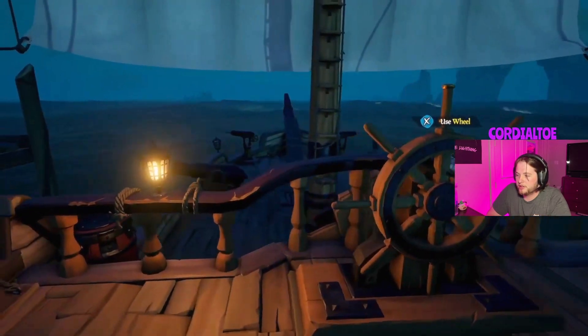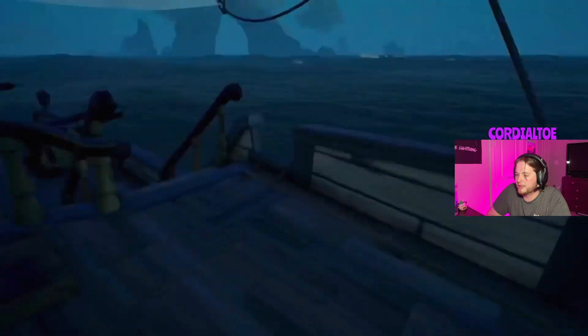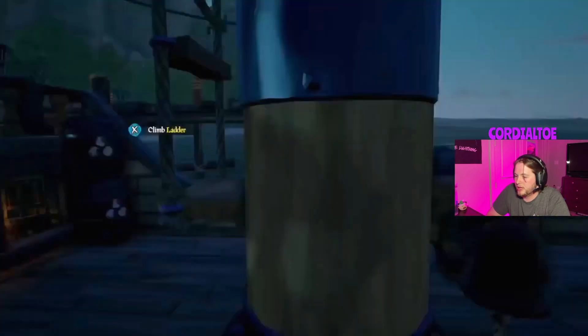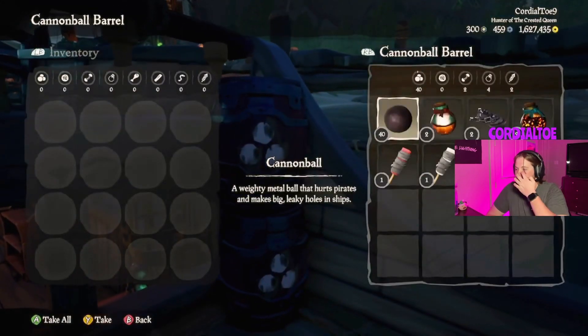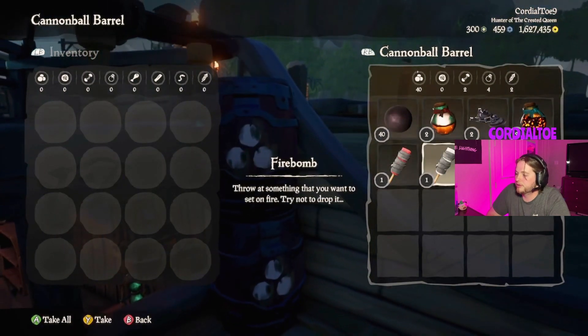You'll see there's another lantern just left of the wheel. Once again I recommend turning that off so that enemies cannot spot you from afar. Now let's get into some of the different inventory items on the ship. Among the deck you'll see these cannonball barrels — these are where your cannonballs and other throwables are going to be stored.